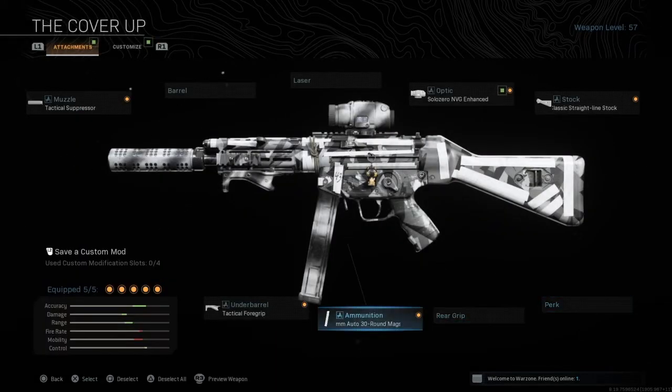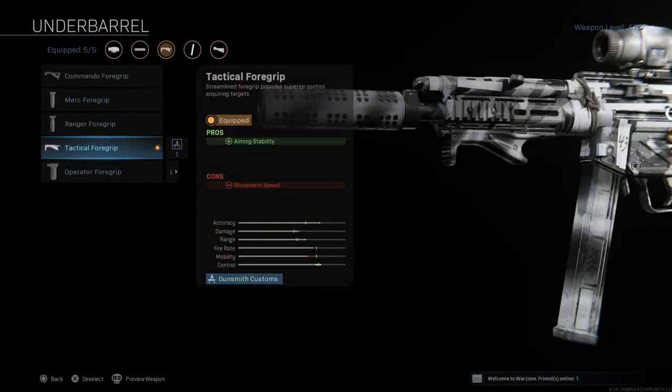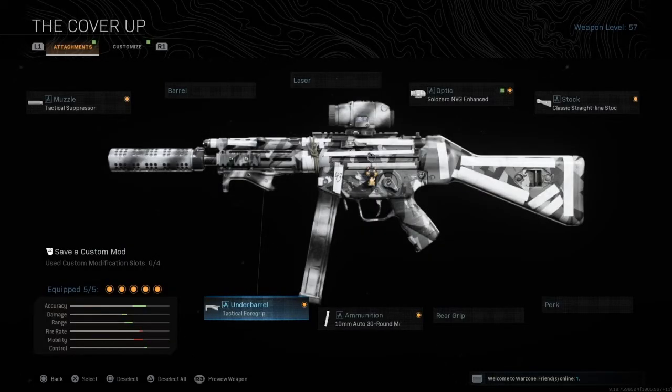I want to add FMJ because it's one of the best perks in the game. The ammunition I use is the 10mm Auto 30 round mag so I can shoot down enemies more effectively. The recoil on this weapon is crazy — it has a massive kick to it — but besides the recoil the weapon is just incredible. The underbarrel I use is the Tactical Foregrip to help with aiming stability.